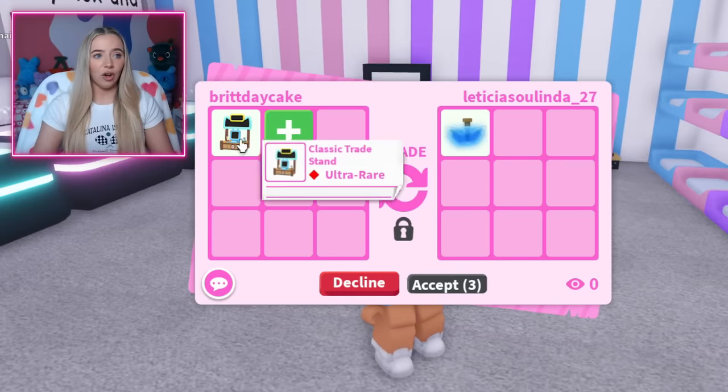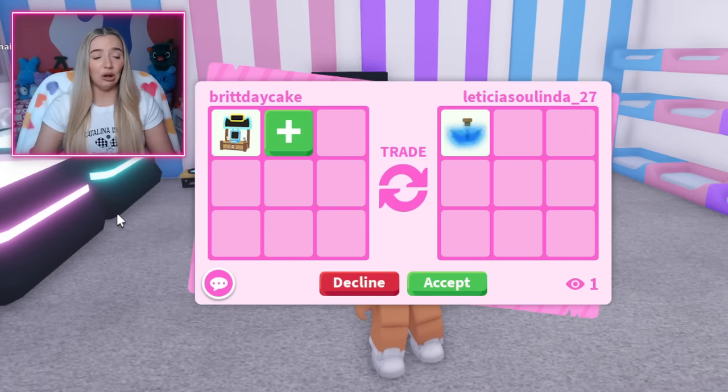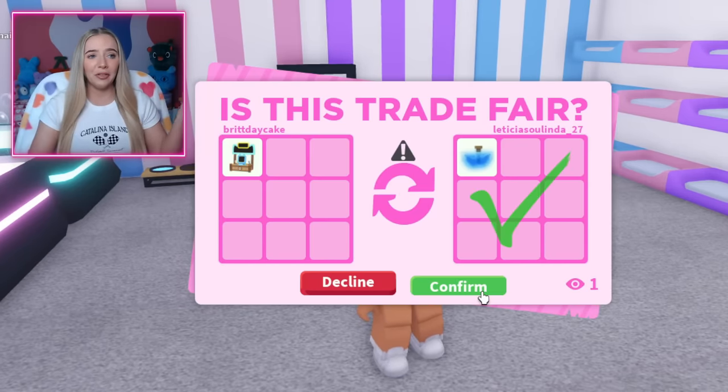Here's the next offer — that is a huge overpay. This is 300 Robux and the trade stand is only 95. I mean, if they hit accept, I'll do that trade. They did hit accept. I do think this is a win — maybe they got this in a trade and don't really care about the Robux value.